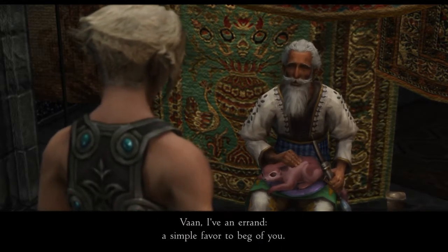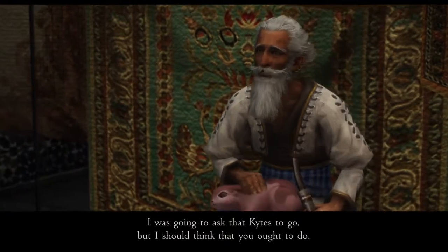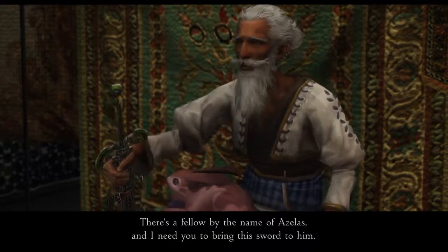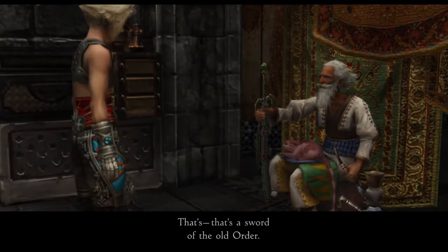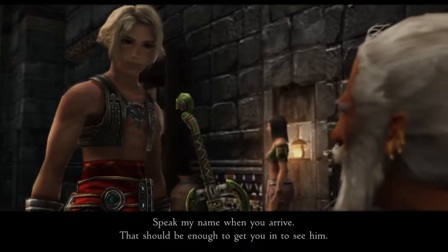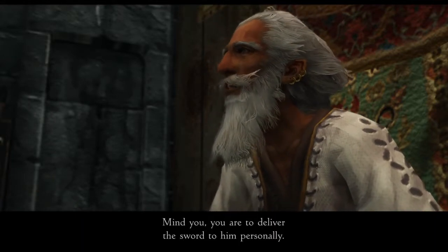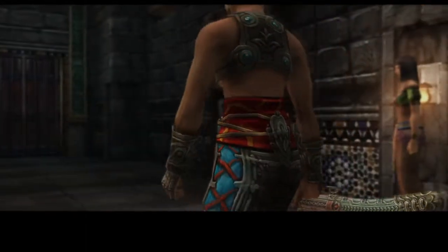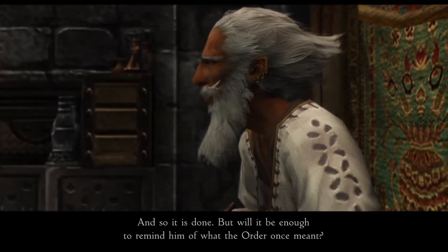Vaan, I have a simple favor to beg of you. I was going to ask Kytes to go, but I think you ought to do it. No, I don't know — Kytes is a lot more skilled than me. There's a fellow by the name of Azalas, and I need you to bring this sword to him. That's a sword of the old order. Speak my name when you arrive — that should be enough to get you in to see him. I've made a note on your map showing where he can be found. You are to deliver the sword to him personally. How'd you make a mark on the map when I didn't even take out my map to let you mark it?